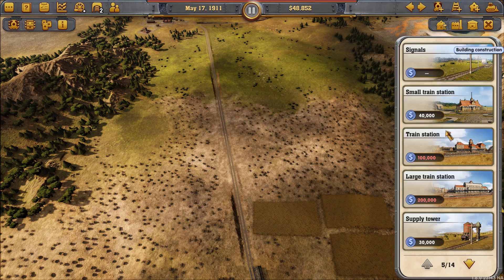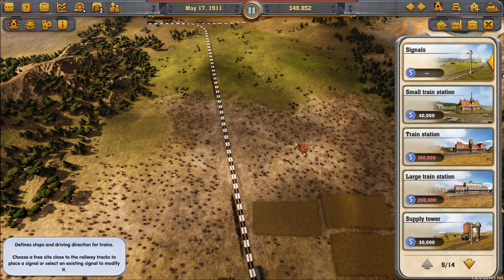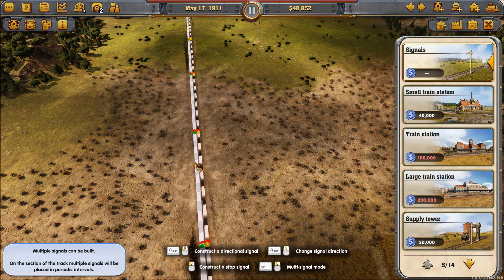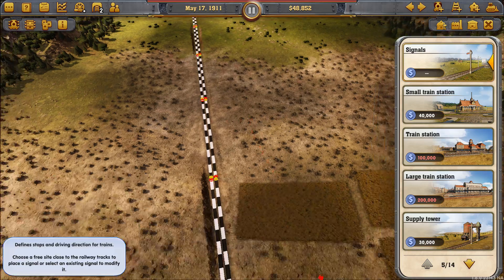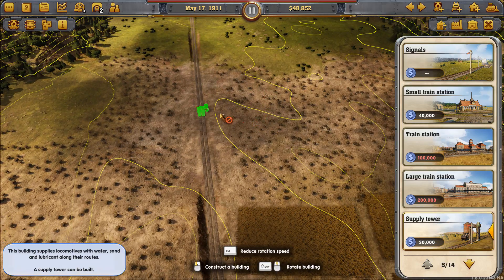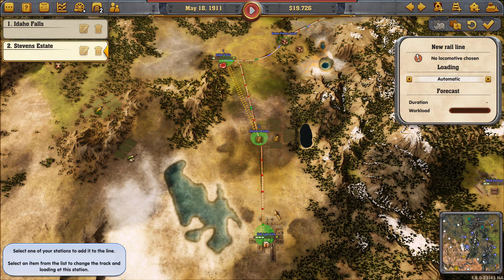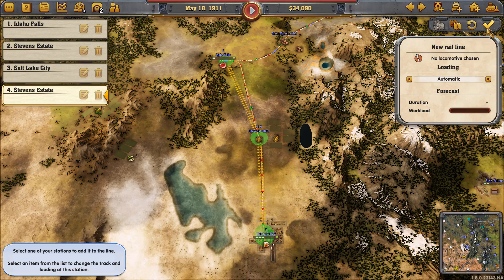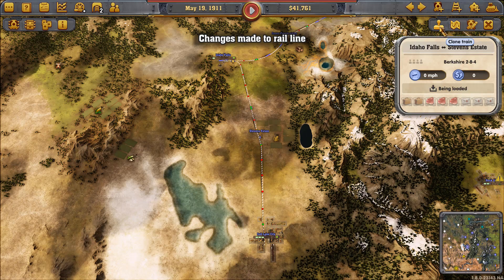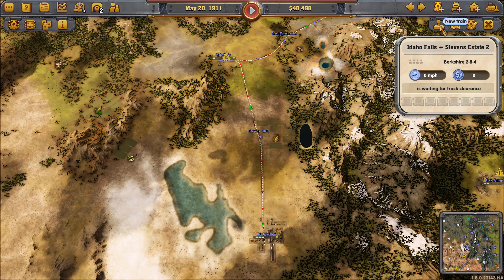We've hauled a lot of freight, and right now we're working on getting our quarterly profit up to $2.5 million. We have to hit that by December — the last we could do would be December 1912 — because the goal was to do it by 1914. To get a perfect score, we have to do that in half the time, so our goal was to hit it by no later than December 1912.